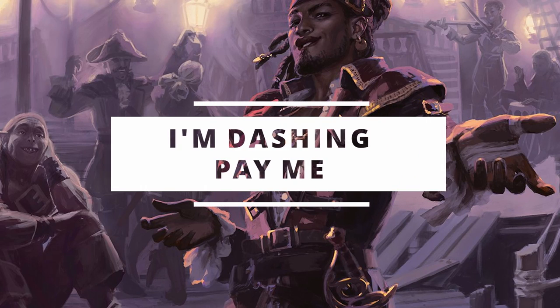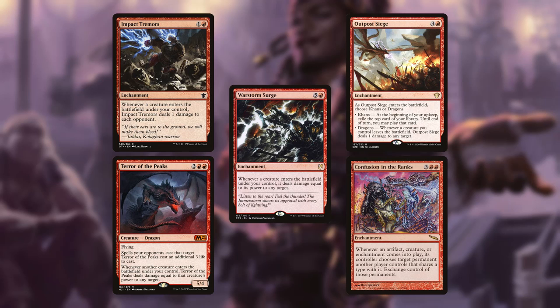Here are our dash payoff cards. First we have the ETB damage spells: Impact Tremors, Terror of the Peaks, and Warstorm Surge. We then have the leaves-the-battlefield damage spell Outpost Siege, which can instead be used as card advantage if needed. And finally, one that doesn't do direct damage: Confusion in the Ranks. Now, Confusion in the Ranks may seem like a bad idea here, and it probably is, but if we're casting our creatures using dash, they'll get exchanged for an opponent's creature, and then at the beginning of your end step they'll leave the battlefield and return to your hand. Your opponent gets nothing, and you get their best creature. This is still a dangerous spell — use it only with wisdom and a good sense of timing.